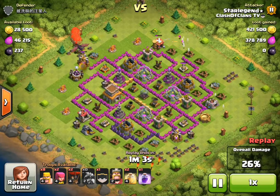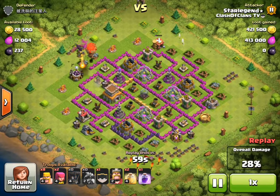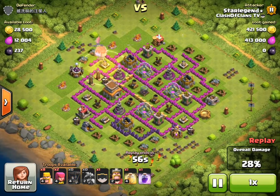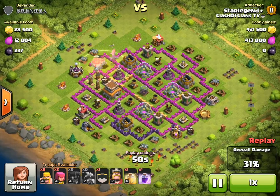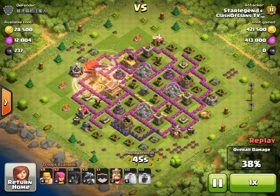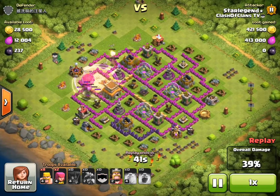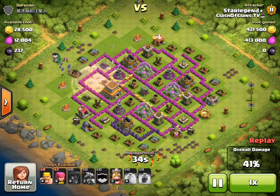At this point I would have ended the attack after getting that gold pump on the bottom left corner, but he ends up dropping his balloons and a Heal spell. He told me he was trying to get the Town Hall — I personally wouldn't have done that, I would have kept troops for a future raid. He drops a Rage spell and a Heal spell to get those balloons going, and drops the Clan Castle right behind them.